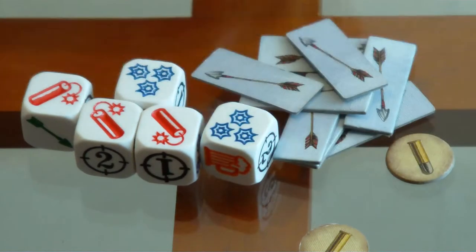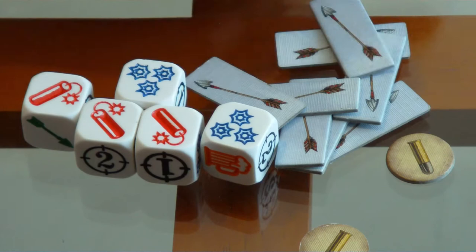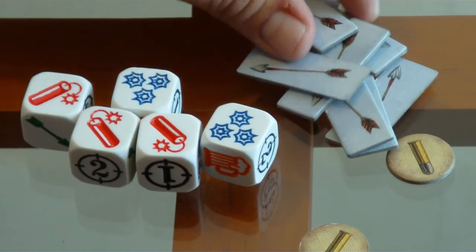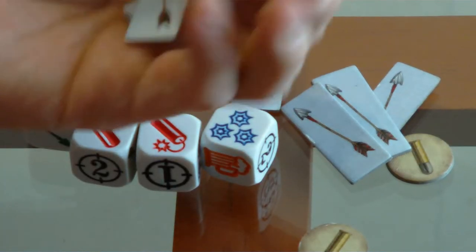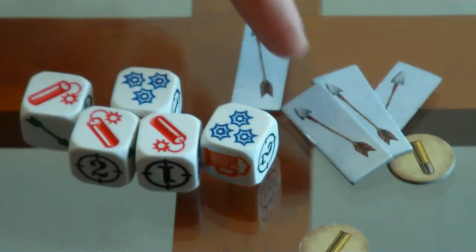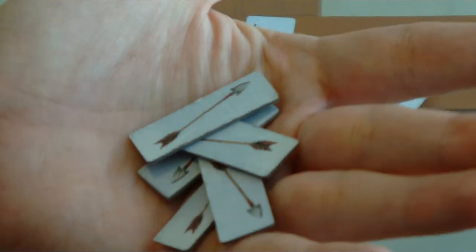Cuando se acaben las flechas del centro, va a haber un ataque indio. Y todos los jugadores van a perder tantas vidas como flechas tengan. Supongamos que en distintos turnos me salieron todas estas flechas — cuando se acaben las del centro, voy a perder cinco vidas porque tengo cinco flechas.